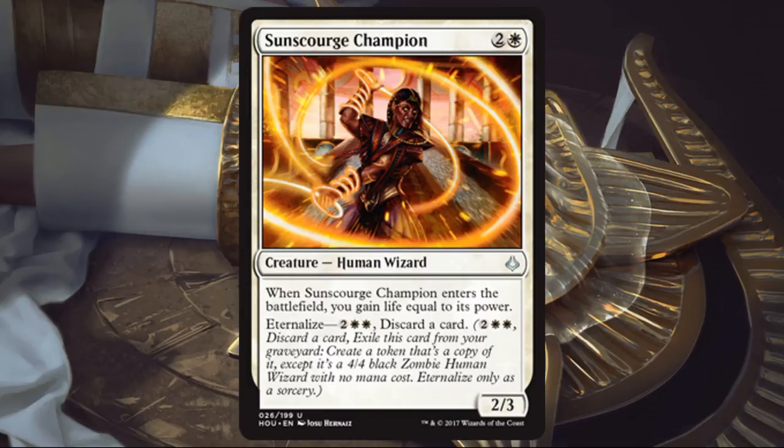Sun Scourge Champion. Another card that gives you a little bit of life gain. A 2/3 for 3 that gains you a couple of life when it comes into play — economy-wise, very playable. The eternalize cost is 2W and discard a card, so you'll get a 4/4 with no evasion but gain 4 life. Between the 2 life entering and the 4 life from eternalize, that's 6 life total, which is a big chunk. The discard doesn't have to be a complete drawback given graveyard interactions in this environment.